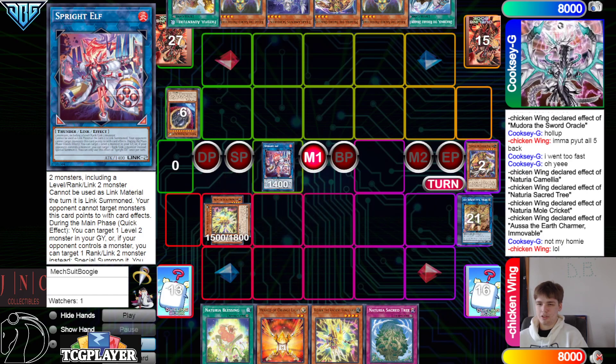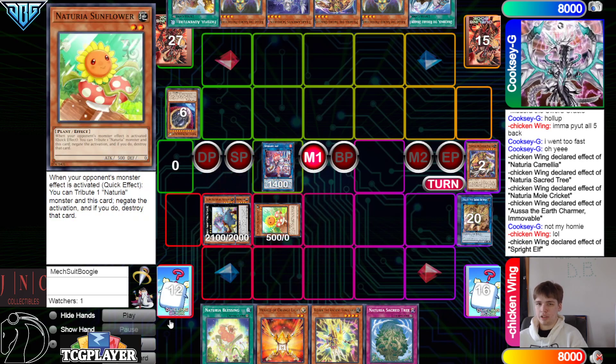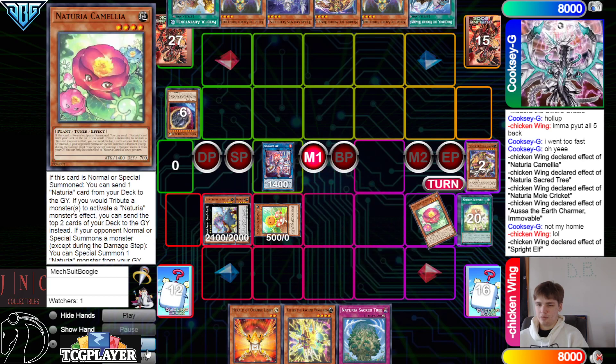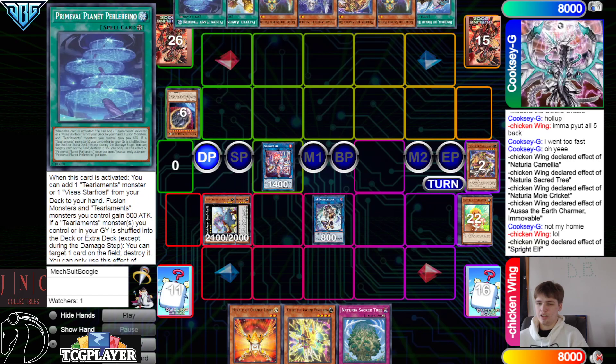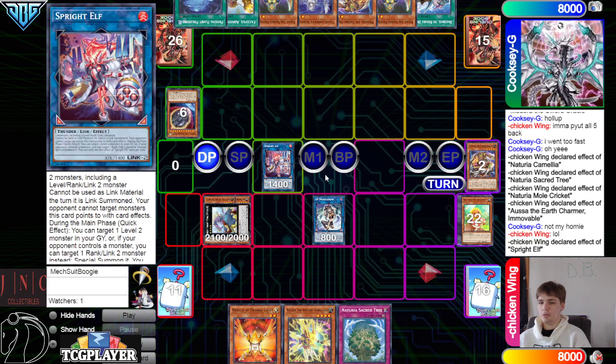Then we're going to link off in the Elf. What do we make Dweller under it, or Babuska? We make Babuska, Elf brings out the Sunflower, then activate Blessing, bring out Camilla, turn those into IP, pass. They draw a planet. This is probably the biggest endboard I've seen this deck make in a while — they usually don't try to end on a bunch. This is the Vernice lift build, more heavy on the Ishizus than the Runic build we've been seeing more recently.